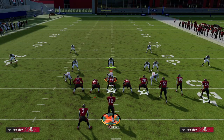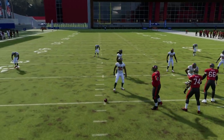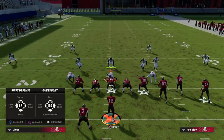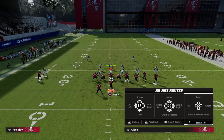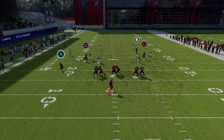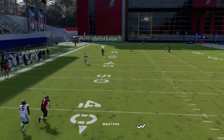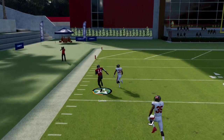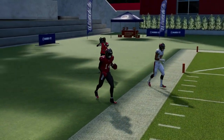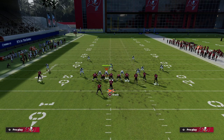This play is actually best run with your bunch to the wide side of the field, in my opinion - you can run it short side or wide side. Running it to this hash mark against cover four, you'll see he gets over there a little bit better and cleaner, and as you can see it just absolutely torches the cover four.